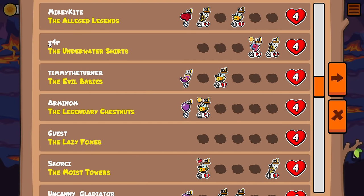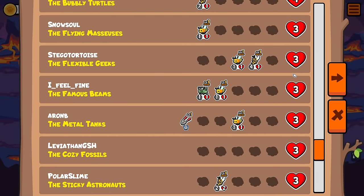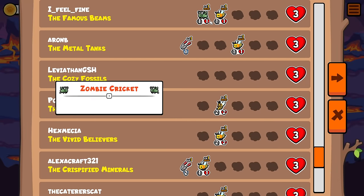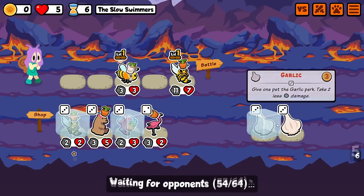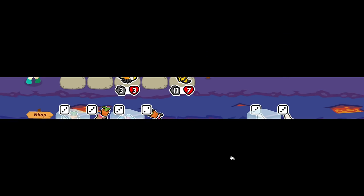Yeah, please. V4P. Like, this is just flat-out cheating. You can't do it across turns. Yeah, zombie cricket, I assume, is more of a thing. I don't know. These lobbies get to me. Cheating makes such a big difference in these types of ones compared to some of the other ones.